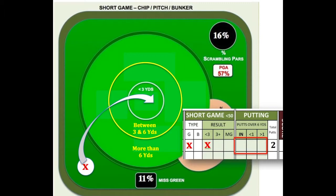For example, if you are off the green — shown by the white circle and red X — and hit a chip shot less than 3 yards from the hole, you would put a mark in the less than 3 box in the results section for the short game. And since your first putt will be attempted from a distance less than 6 yards from the hole, you will not record the result of your first putt. The sections shown by the red box are only used for recording results of putts attempted from a distance further than 6 yards. So in this example, the only putting data you will record is how many total putts you had on this hole — in our example, 2 putts.